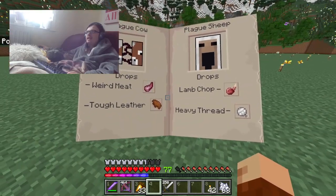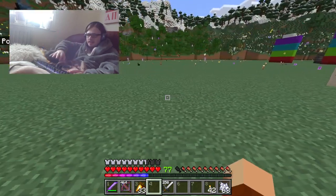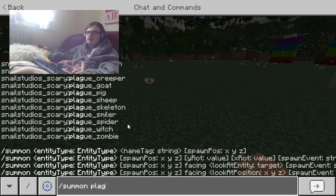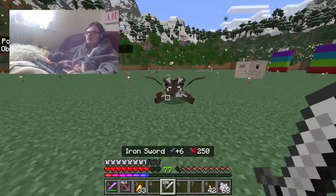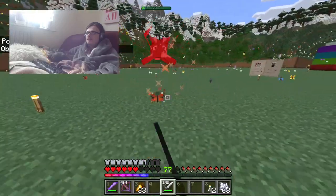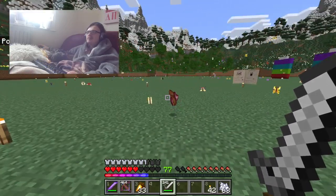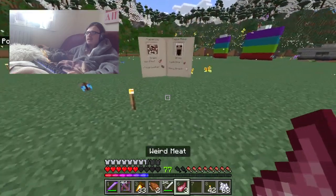So there's the plague cow — it drops weird meat and tough leather. Let's summon that in. Oh cute, it is trippy. It's not very hard when you're surrounded by a ton of colourful butterflies. You've got tough leather and weird meat.